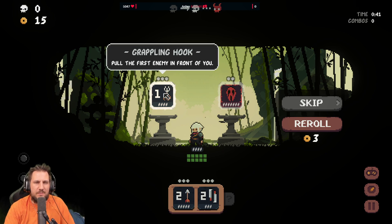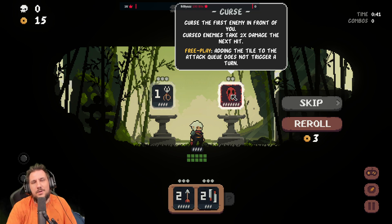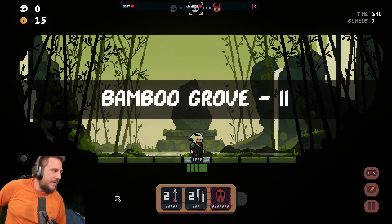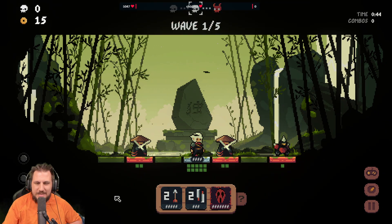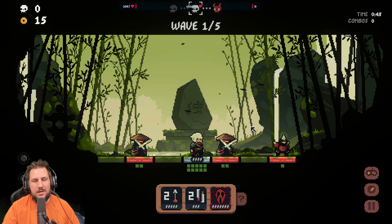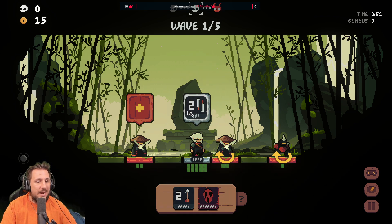So how this game works: pull the first enemy in front of you, curse the first enemy in front of you. Cursed enemies take two times damage on the next hit. Free play — adding the tile to the attack queue does not trigger a turn. So how this works is, if you look at the bottom here, these are my tiles. I can queue up my tiles to work in conjunction with whatever I do.